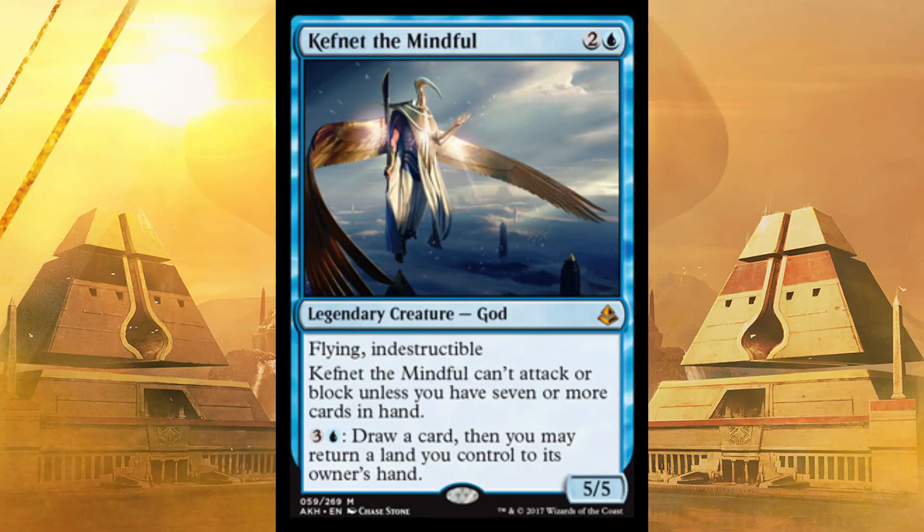Next up, Kefnet the Mindful. Flying and Indestructible, only costs three, only one of which is blue, and it's five damage — you can single-handedly win the game. The only thing you have to have is seven or more cards in hand. So cast just this, hoard your cards until you have eight, stop dropping lands basically, and you will just win after four swings. There is very close to nothing they can do about this card. If you pull Kefnet, you basically just won.